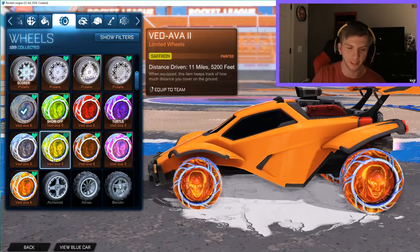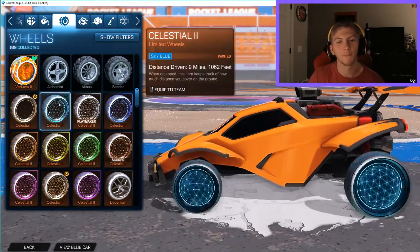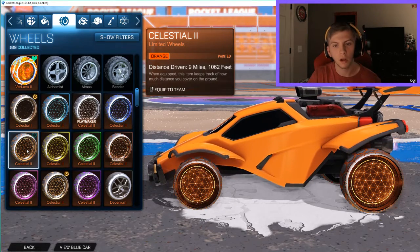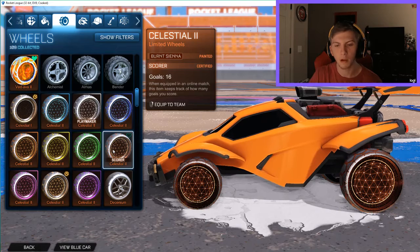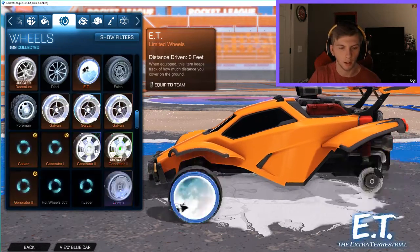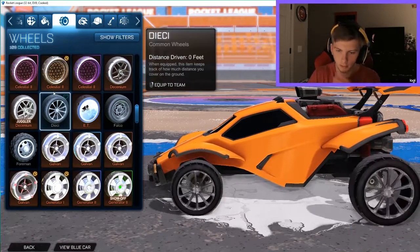Now the Celestial wheels: sky blue, titanium white, cobalt, orange — which look like the regular ones — burnt sienna, saffron, forest green, pink, and purple. I love those wheels. There are a lot of wheels in this Rocket Pass.